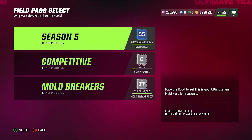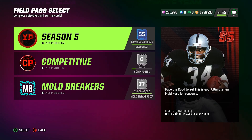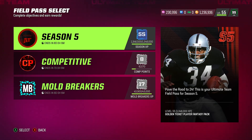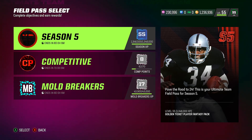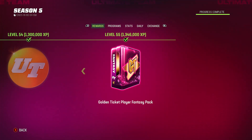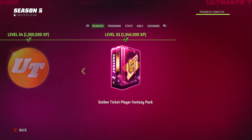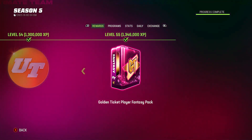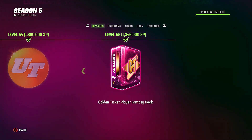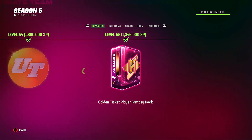For those who want to know, how do you go about getting this free golden ticket? Some of you may ask where the fantasy pack came from. Originally the free golden ticket fantasy pack came when you pre-ordered the game, but that's not the one I'm talking about. You get this one by leveling up all the way to 55 — the golden ticket player fantasy pack is auctionable, so you can sell it or keep it for your team.